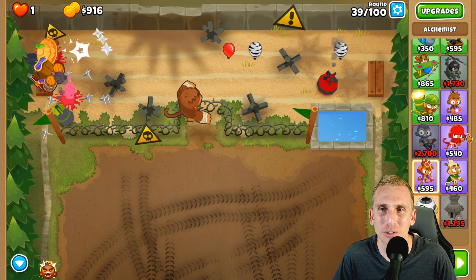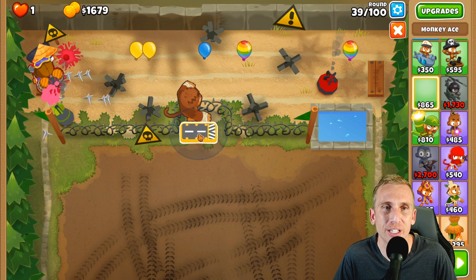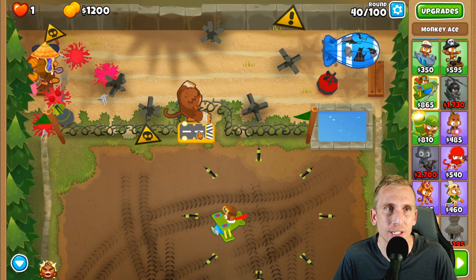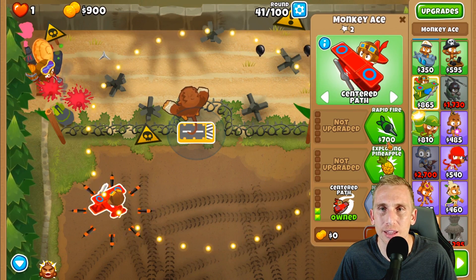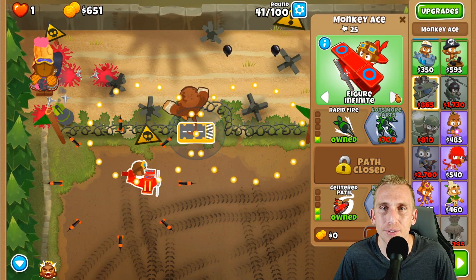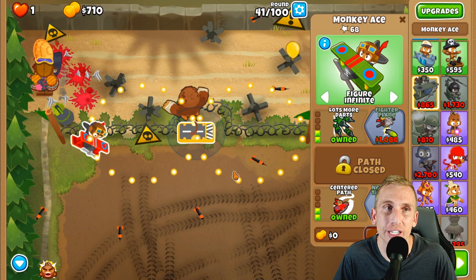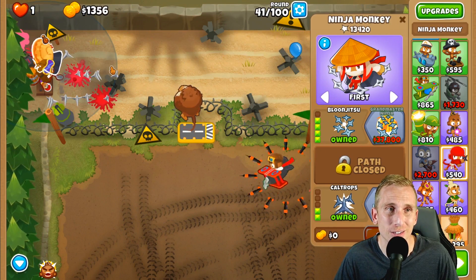We can take round 40 as it is, but we're going to grab a plane here to get ready. Put the plane right under Pat. From there we're going to get Sharper Darts, Centered Path, Rapid Fire, Loads More Darts — all the good stuff. We'll go 2-0-2 for now, then get Never Miss targeting, and after that go straight for the Spectre. We'll let the ninja and alchemist deal with camos and leads until then.